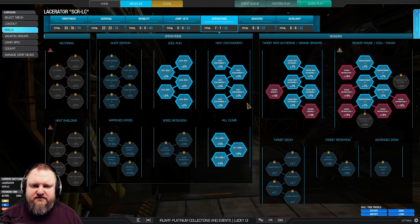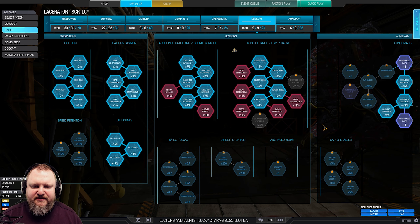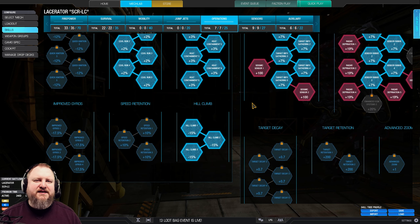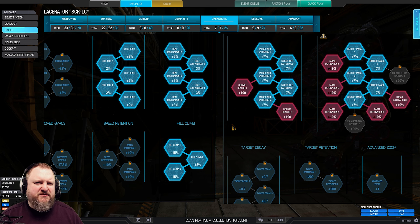Then we move over to Cool Run, Heat Containment, Seismic. We have Raid Deprivation and Double Kusho with Kusho Kudan. And I also put three points in Hill Clamp to make this mech a little bit more maneuverable around all the height differences on the map so we don't slow down as much, which doesn't make us an easy target.